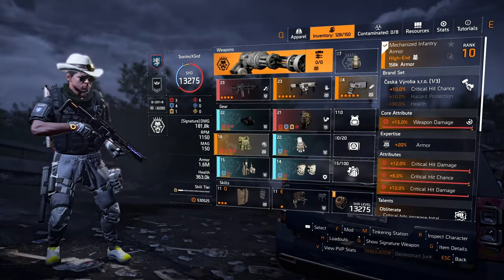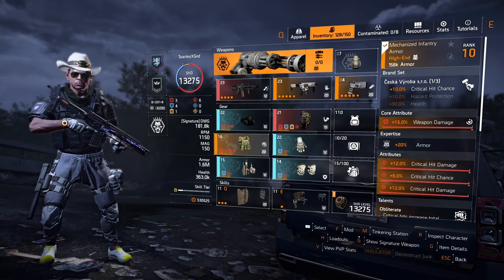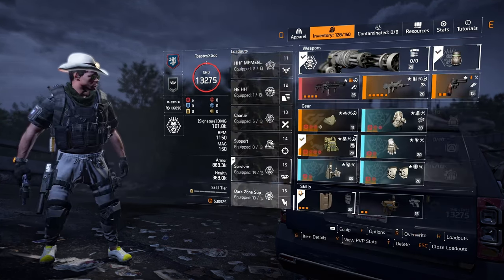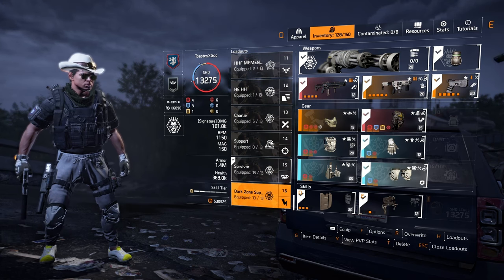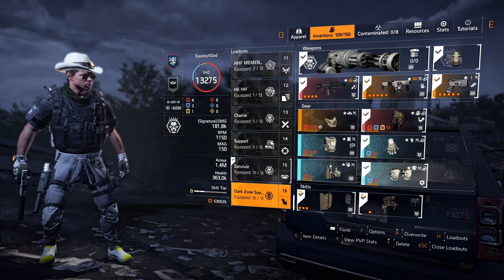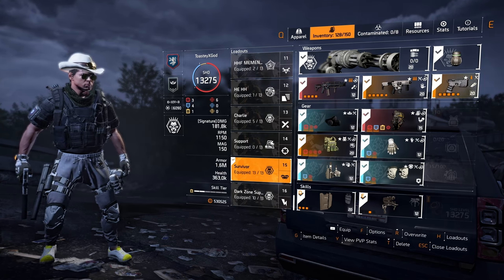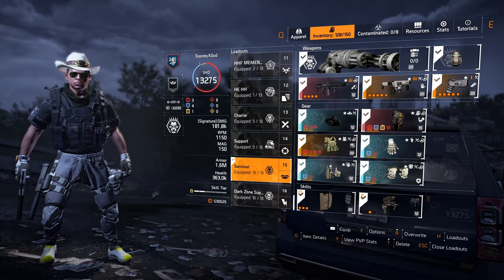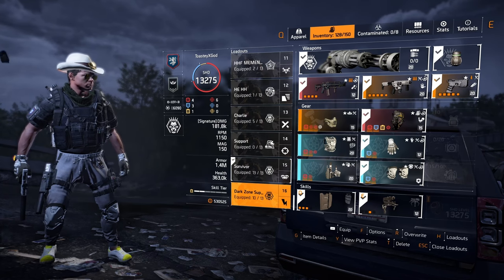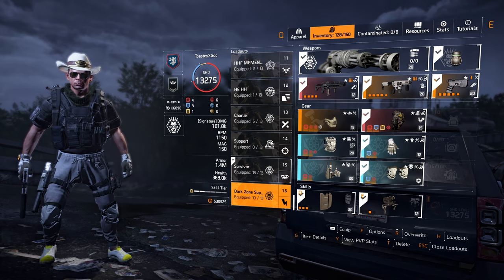Today we are back with another TOSI tutorial, this time for Solo Roosevelt Legendary. We're going to play pretty much the same builds as last time, so we have two variations: one with a striker chest for the boss room, and our standard build for the whole run. The only thing that changes is we're running a chest obliterate for the main part of the run, and for boss we switch to one chest copy somewhere else and the striker chest.